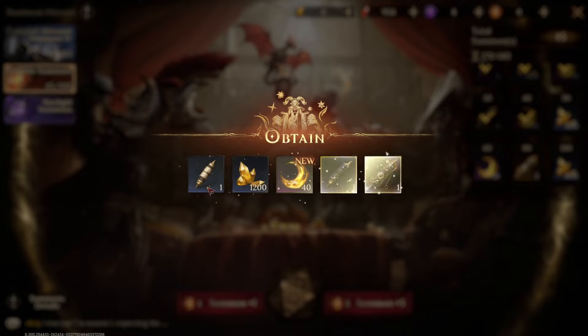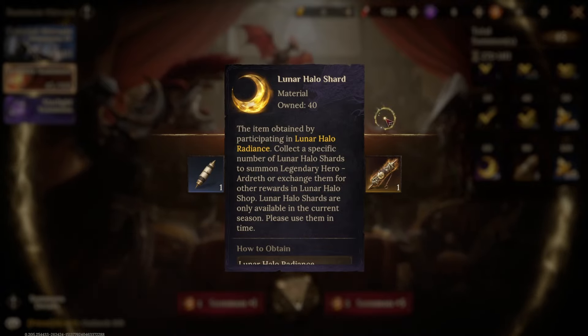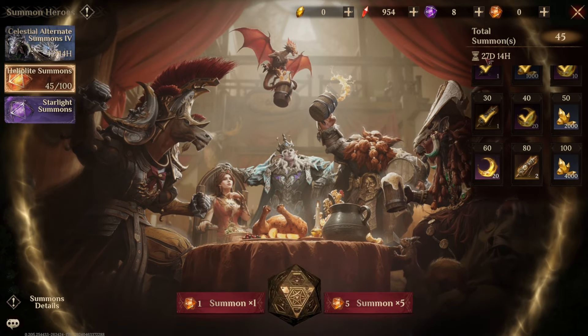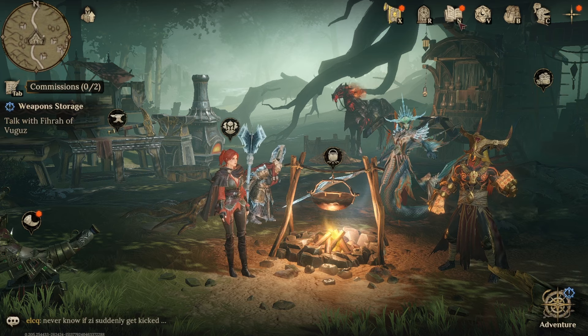So as you can see, I've got 40 out of 200 for the lunar halo shards already, and some other resources too. I will be trying to go for that 60 at the end to get that extra 20 shards to top up a little bit, but I'm not too worried about that right now.